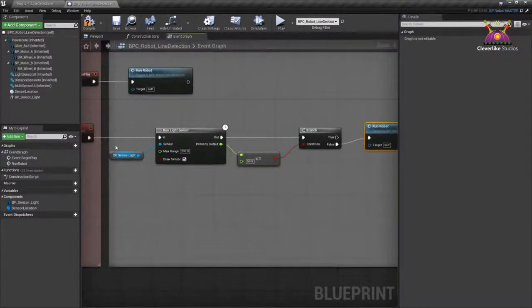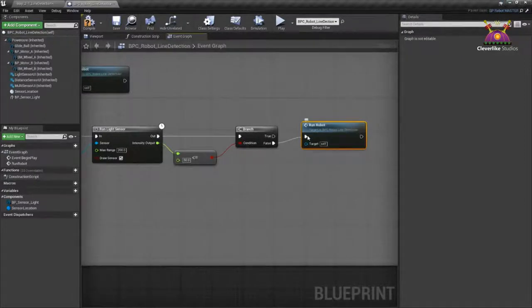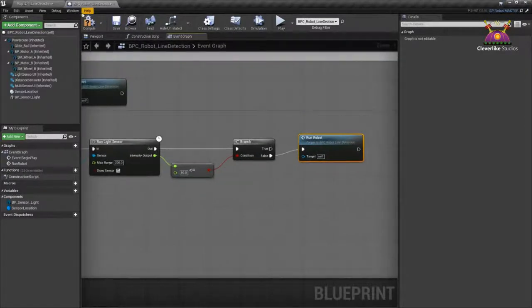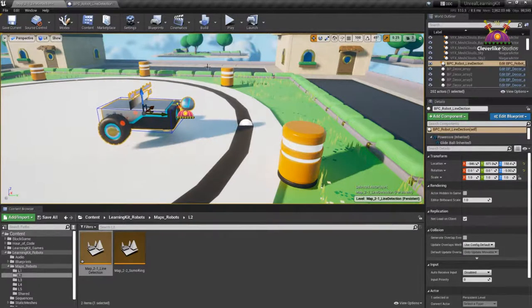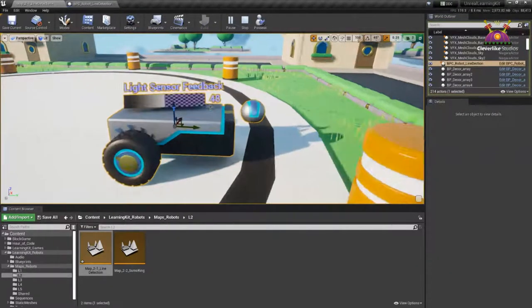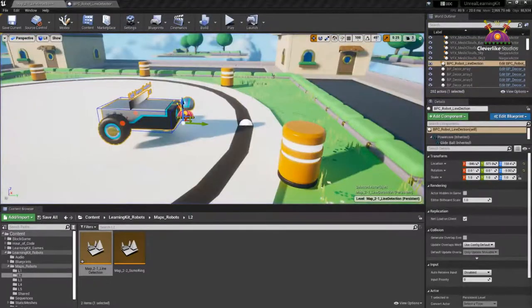Now we need an if statement — inside Unreal, it's called a Branch. Drag off the execution pin and type 'if' to find Branch, or use the shortcut: hold the B key on the keyboard and left-mouse click to instantly create a Branch node — that's a power tool shortcut. Then use Shift+click to connect pins at a distance. Connect the sensor comparison to the Branch condition. If the value is less than or equal to 50, it goes True; otherwise False. Connect False to run the robot to keep it going. Compile and save.